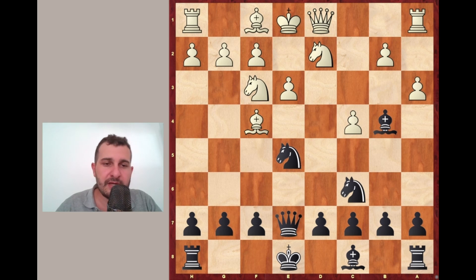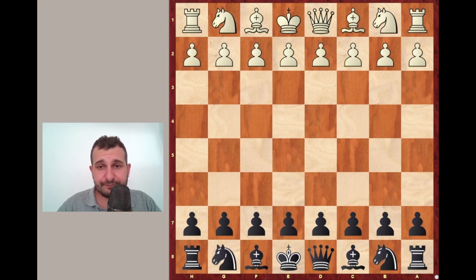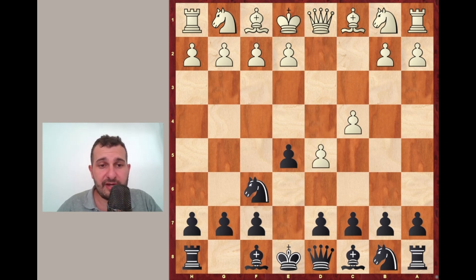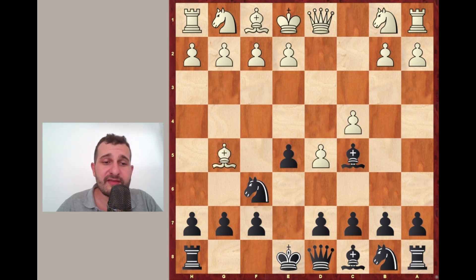How can White avoid this? White needs to control the d3 square by for example playing e3 and the trap is avoided. The bishop has to move and White is fine. Now for our next example: d4 again, Nf6, c4, e5. Here White plays something which is usually not recommended — d5 in this variation. So Bc5, and now White thinks let's pin the Knight on f6 so it can't move because otherwise the Queen would be lost.